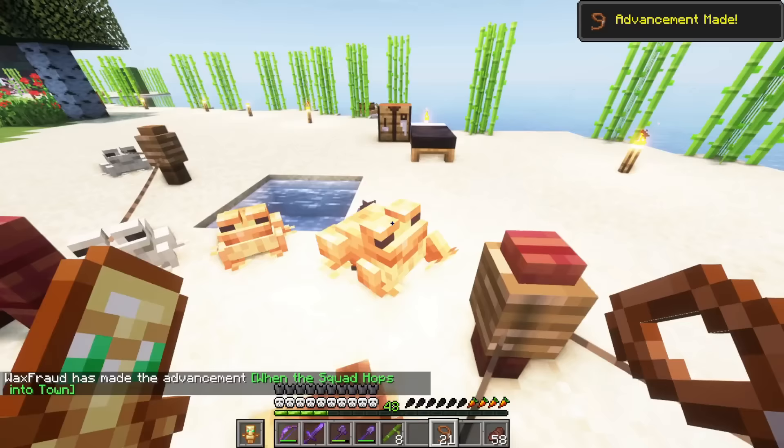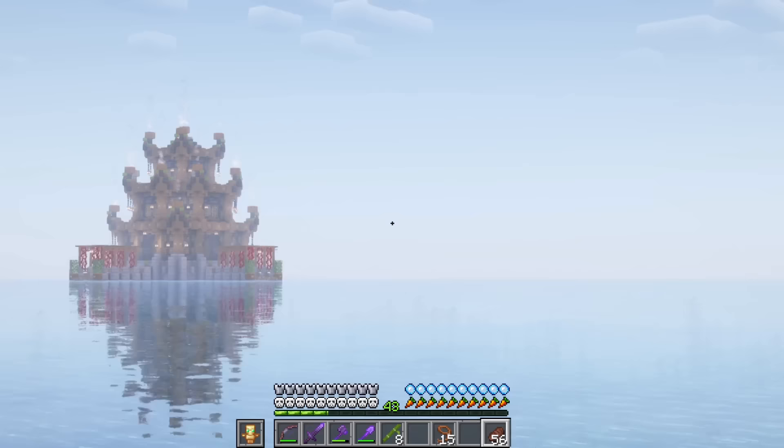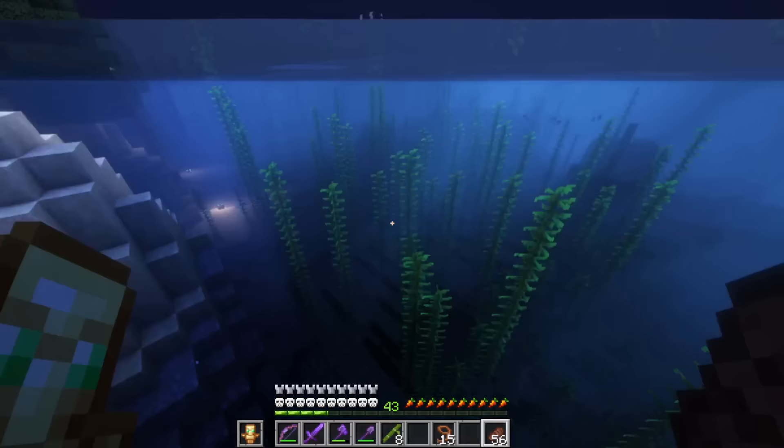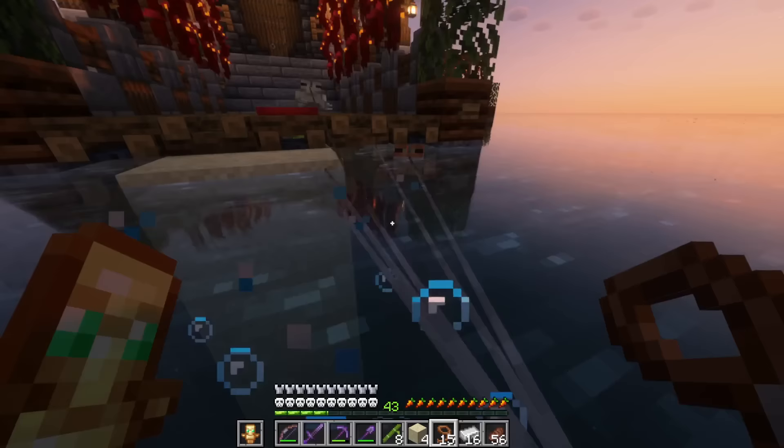Oh, they're alive! They came out of nowhere. Oh wait, what does this mean? When the squad hops into town — oh, does that mean we have all three frog types? Let's go! Now that we have two of each kind of frog, we can go over to the nether portal over here and we can start to make frog lights. This is about to be awesome. I've never made any frog lights either, so this is gonna be pretty exciting.